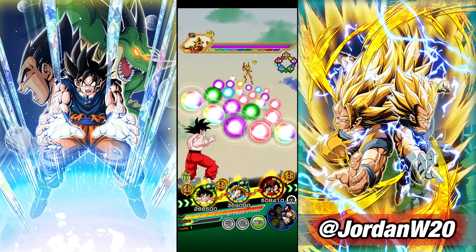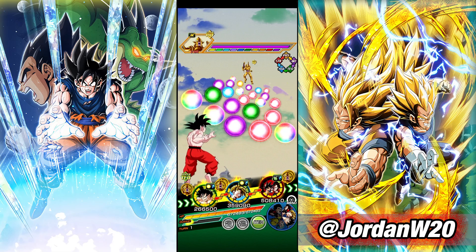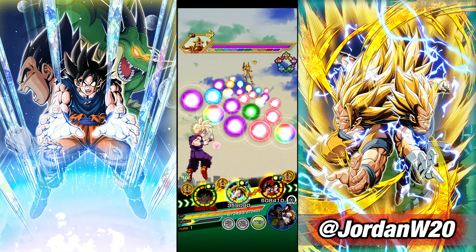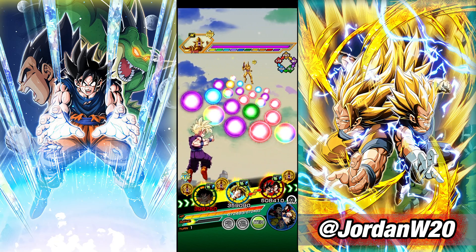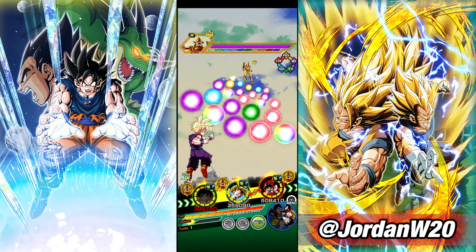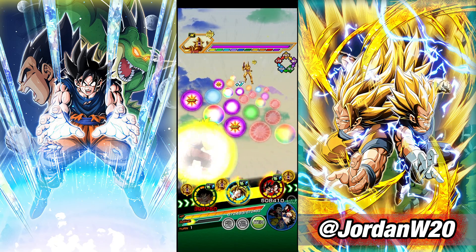We actually got perfect rotations — I wanted these two as a rotation and then these two as a rotation, so perfect. Let's go ahead and start grabbing Ki. Goku does have the guard here on turn one. Gohan is also guarding as long as we are above, I believe, 58% HP. And then this unit should just be fine.